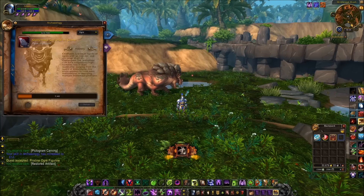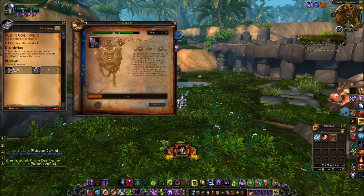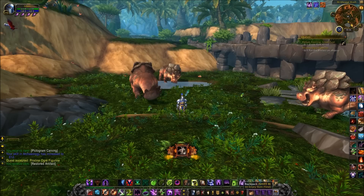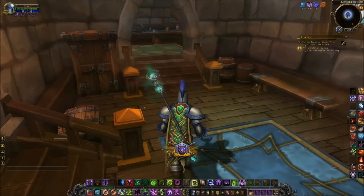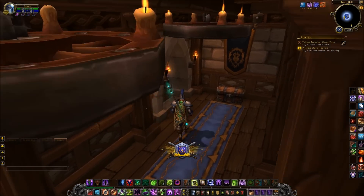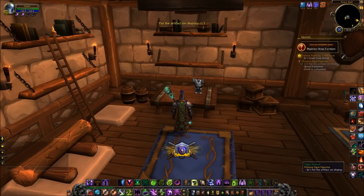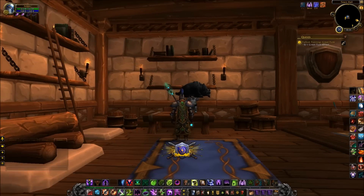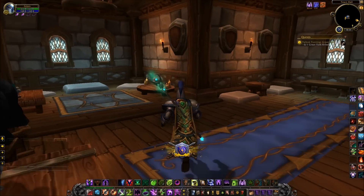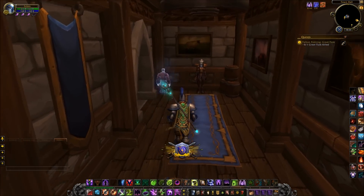Of course, there is no Mogushan Palace or Lorewalker Cho in Warlords of Draenor, so what happens when you hand this quest in? It was rather cool — I hearthed back to my Garrison, and in your Garrison town hall there's actually a back room which seems barren and bare but has these plinths on the ground. You take the item there and this room becomes your own trophy room within your Garrison. I put it down and it produced a little stone statue of an ogre — it looks pretty darn funky.